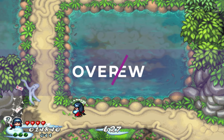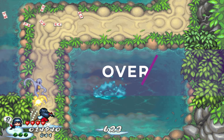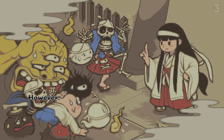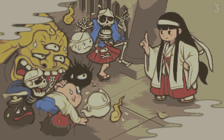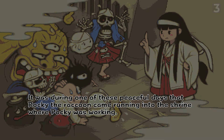Pocky and Rocky Re-Shrined is a remake of the cult classic Natsume SNES game, done by the same team and in a similar style to Wild Guns and Ninja Saviors. The story is a sequel to the previous Pocky and Rocky games, where Shrine Maiden Pocky and Tanuki Rocky once again deal with a big bad jerk making all the yokai angry. There's slightly more plot here, with Pocky having her soul removed so she possesses other warriors throughout time, allowing for more playable characters, but ultimately it's still very simple.